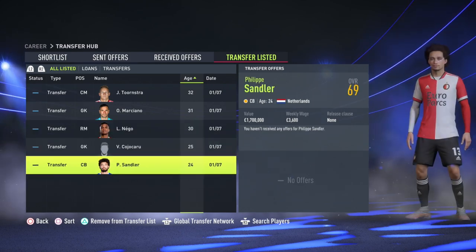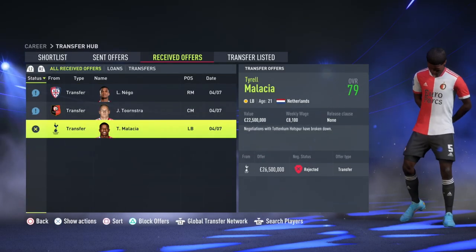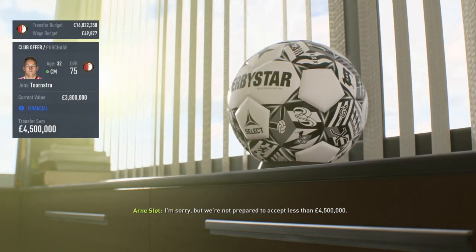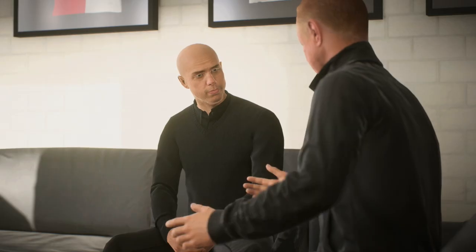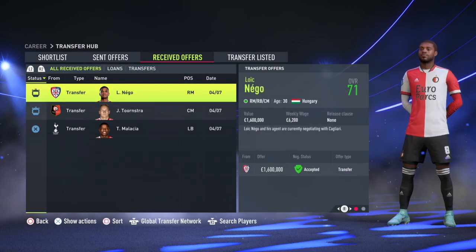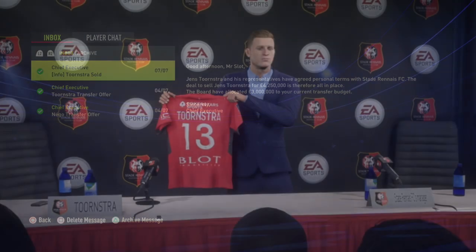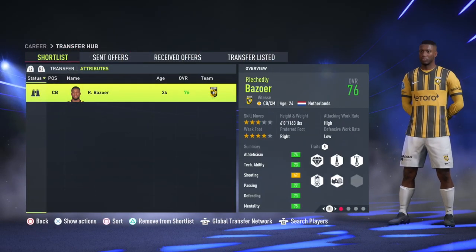For players to sell, I'd recommend putting around five names on the transfer list including Toornstra, who's been at the club since around 2014. He's now 32 years old and only going to decline. I'd put him on the transfer list right away — you can get around four to four and a half million for him. Take the money and look to reinvest in a new midfielder.